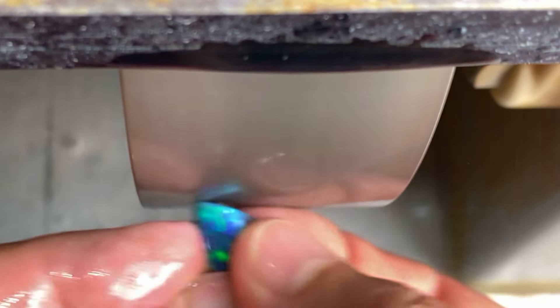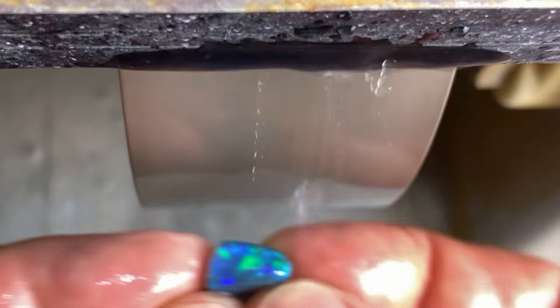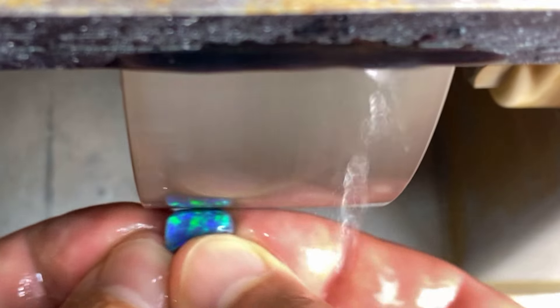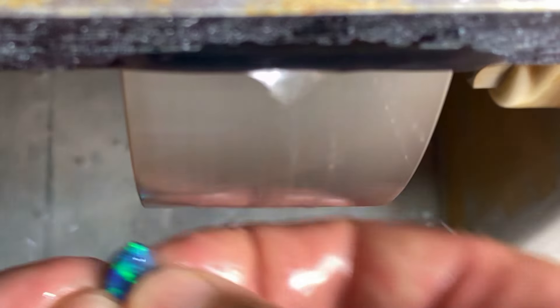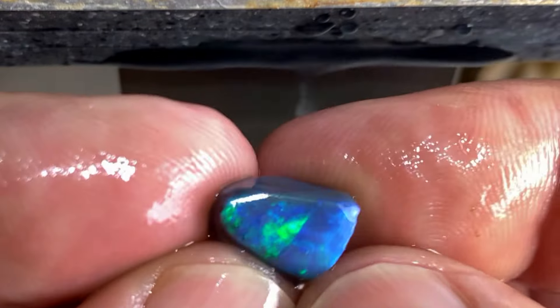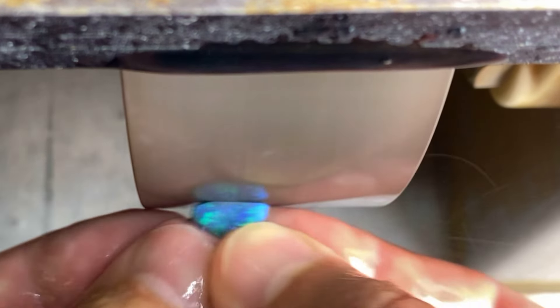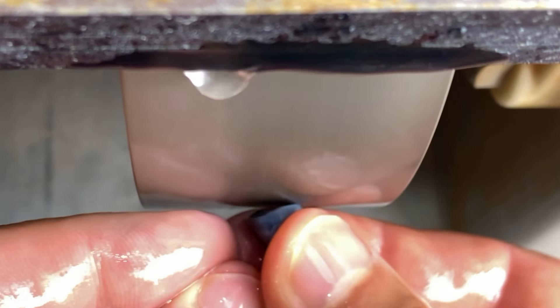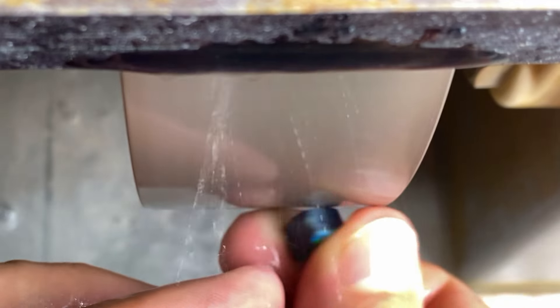We're going to end up with six, seven, maybe eight stones altogether. I'll just be facing them and showing you stones ready for dop stick and for the final shaping and polishing. Do you think I'm getting good value out of this Spartan Nobby? I'll tell you at the end what I paid for it and whether I made my money. Looking pretty good — that's a lot of stones of pretty good quality.